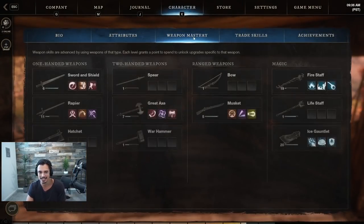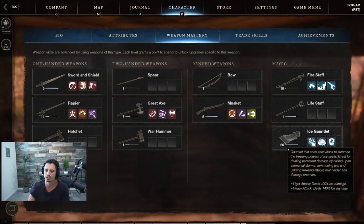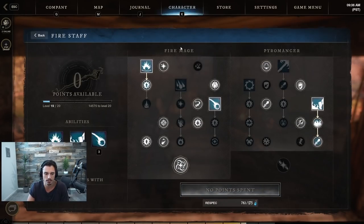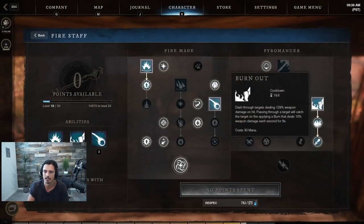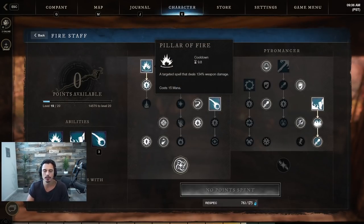Let's get into the weapon masteries. We'll start with the fire staff. My ice gauntlet build is similar to a previous video, but since I've leveled a bit more and have my ice gauntlet up to 20, I do have a couple of changes.